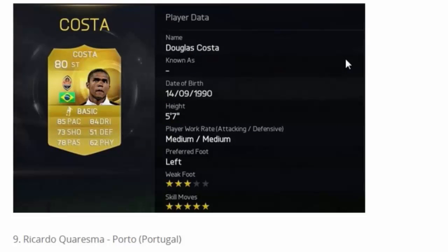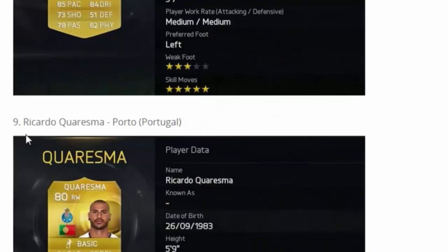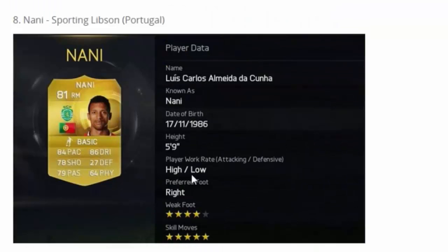Here we have Douglas Costa — a Brazilian skiller. At least we still got some of them: good pace and dribble, shooting and passing, still not much physical though. Then a right wing in the Portuguese league — Curyatisma, I think I said that right — good pace, dribble, very nice shot, right-footed with four-star weak foot, and decent passing as well.